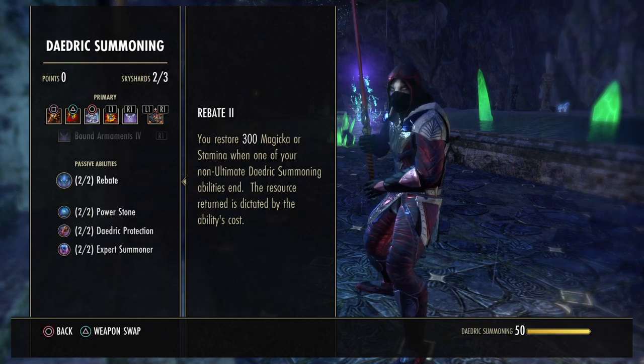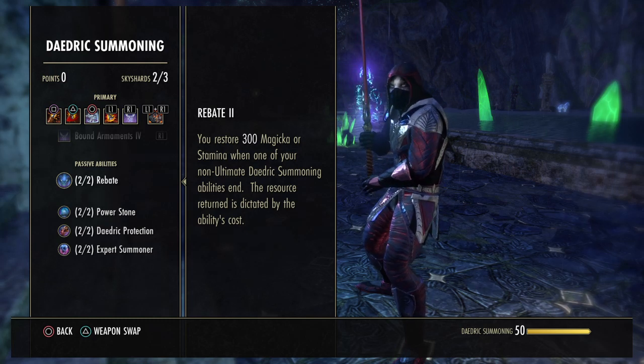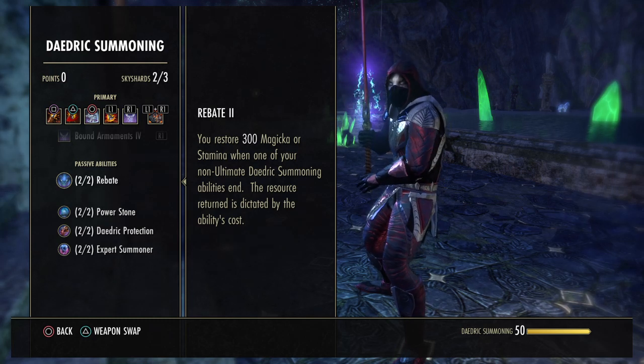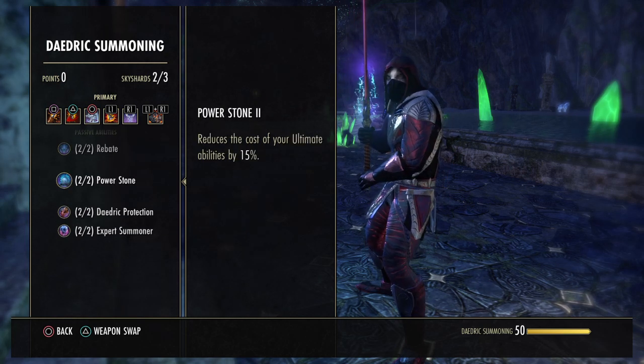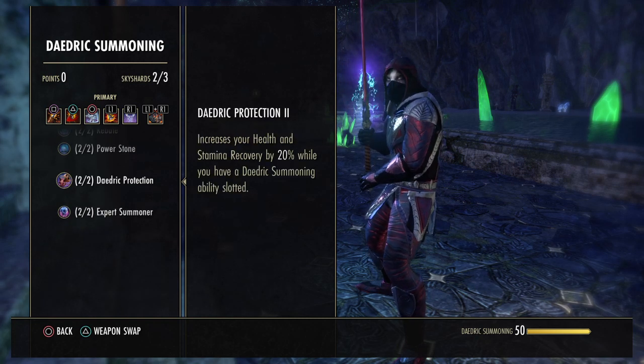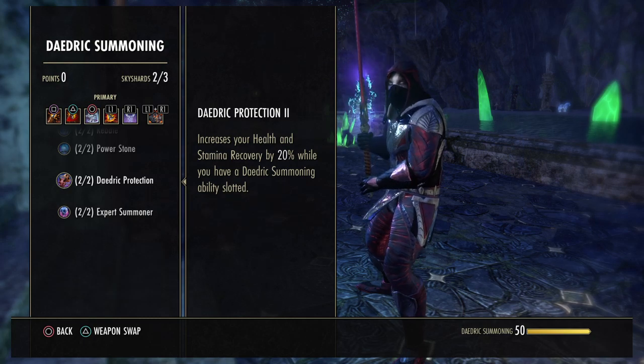In Daedric Summoning, we've got Rebate — you restore 300 Magicka or Stamina when one of your non-ultimate Daedric Summoning abilities end. Then we've got Power Stone — very important. This reduces the cost of your ultimate abilities by 15%, increases your health and stamina recovery by 20% while you have a Daedric Summoning ability slotted, and increases your max health by 8% while you have a Daedric Summoning pet active. This is why we get over 17k health.